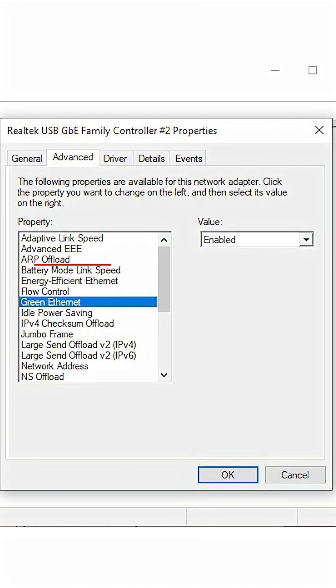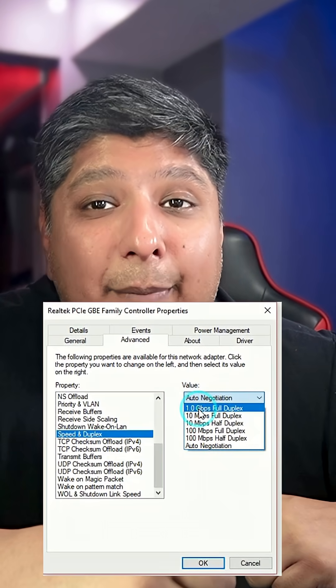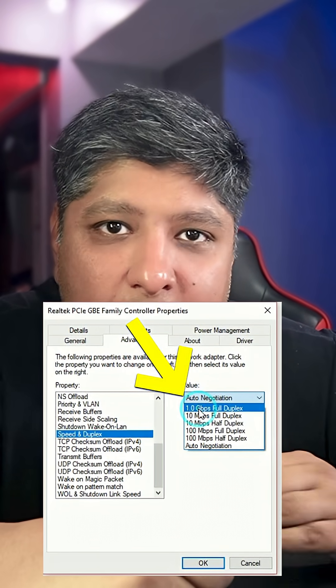Disable anything that says offload, Energy Efficient Ethernet, Green Ethernet — turn any of this stuff off. Turn off any other power saving modes too. Then find Speed and Duplex and set it to the absolute highest value you can.